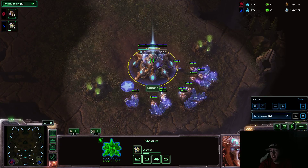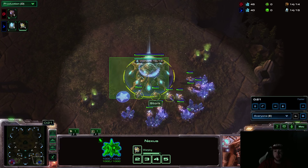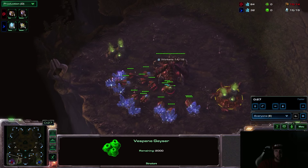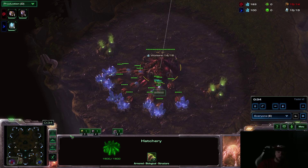Ladies and gentlemen, we are so lucky to be blessed with Scarlet replays. Spawning in the bottom right hand corner of one of Blizzard's new jokish maps is Stork, the Protoss Brood War legend, playing under the barcode doing a gas extractor trick as the Canadian Zerg Wonder Scarlet. Shout out to Scarlet for the replays.